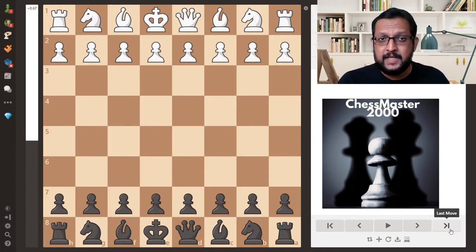This trap also introduces a very interesting concept called Smothered Mate. If you are an intermediate player or a novice starting with chess, a Smothered Mate is a checkmate delivered by the knight in which the opponent's king is surrounded by its own pieces. It's a very interesting concept and I'm sure you're going to love this idea and the trap. So without further ado, let's get started.